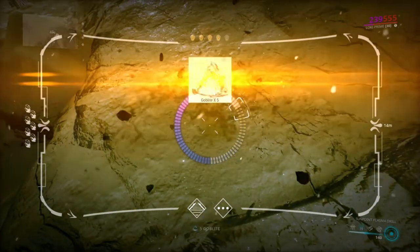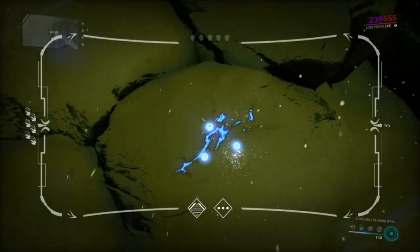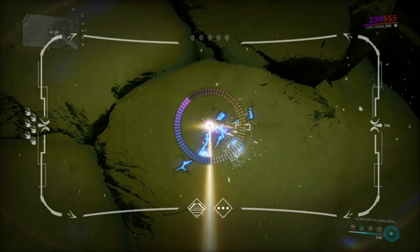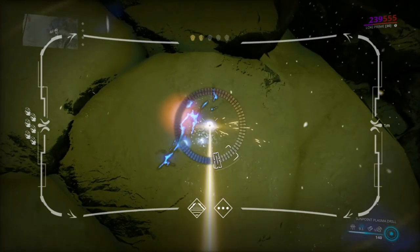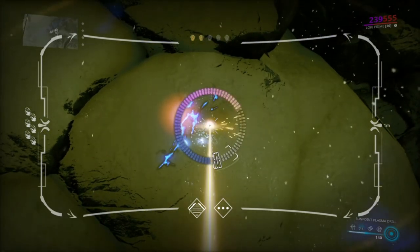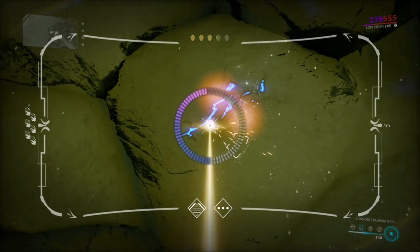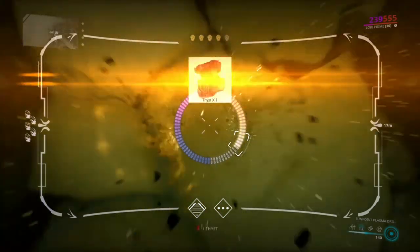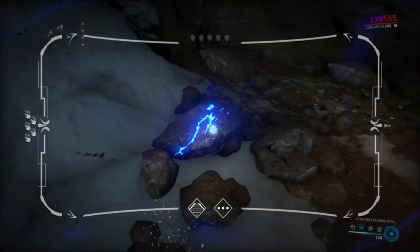There is a very high chance you will get the stone at that spot. If you don't get it, just go out of the Fortuna Orb Vallis and then rinse and repeat — re-enter the place and go back to the same spot and use your drill to get the stone again.